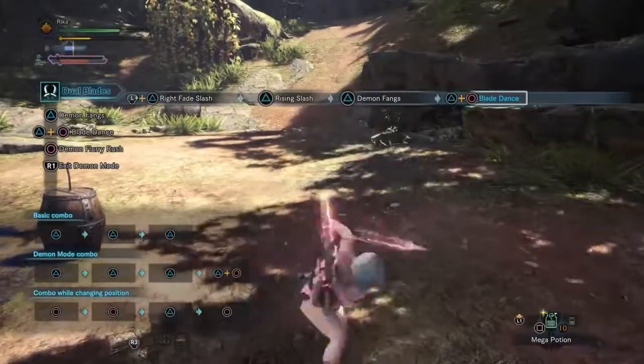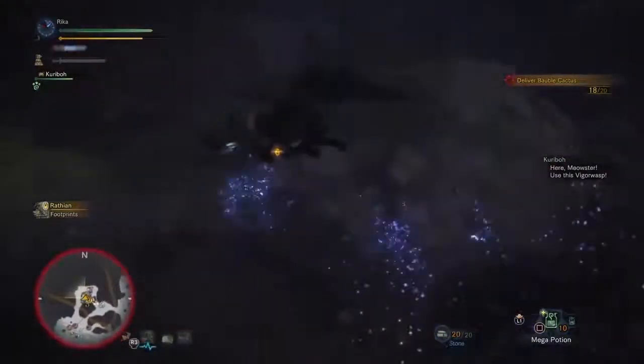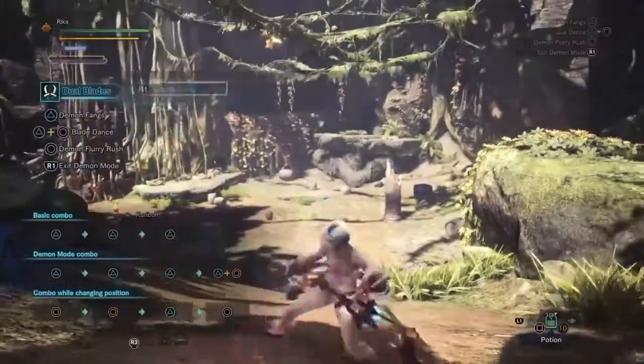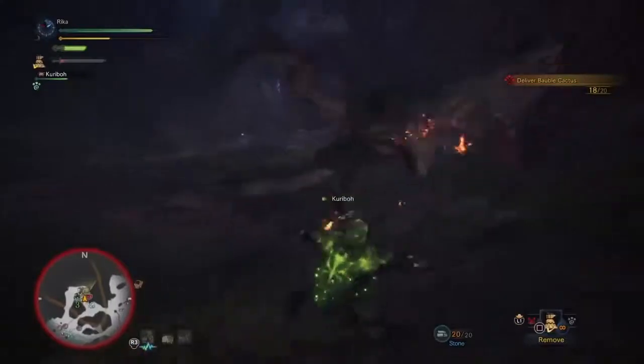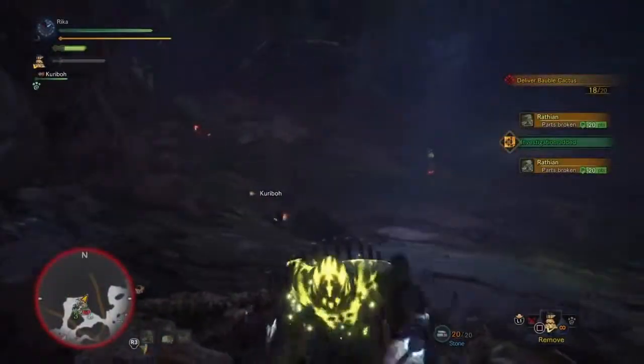Of course, I can't end the guide without mentioning the super flashy Attack on Titan Levi sliding slash of doom. This is actually dual swords' most damaging attack, and depending on the angle, a monster can send you down their entire body and potentially cut their tail off for an epic scene. So definitely take advantage of it when you can.